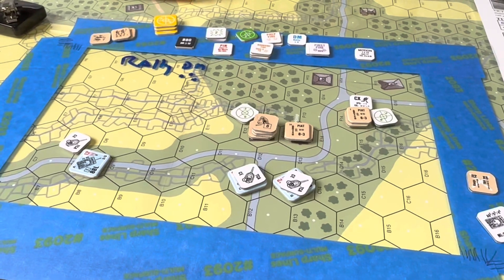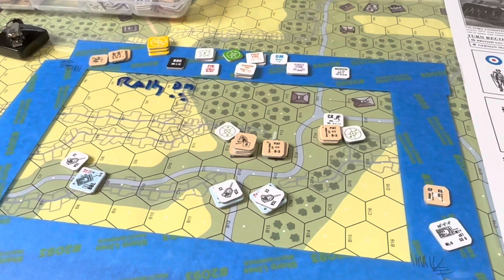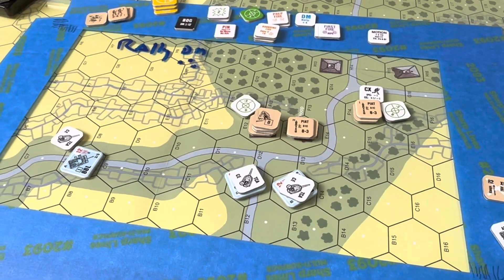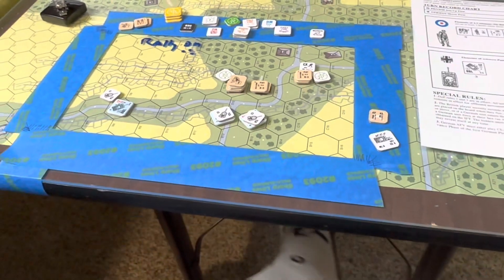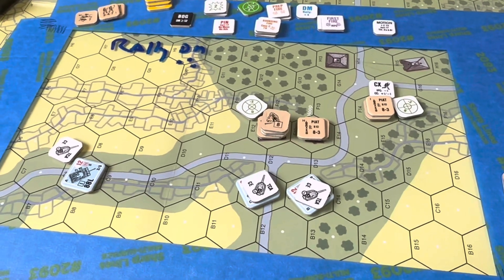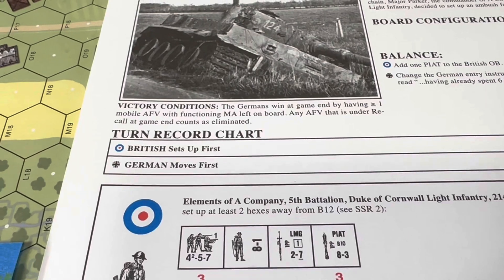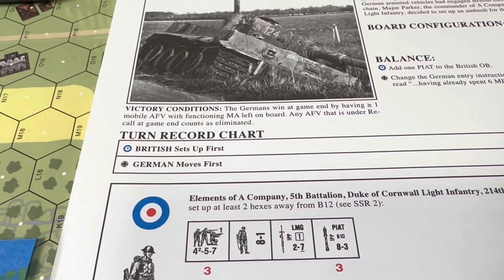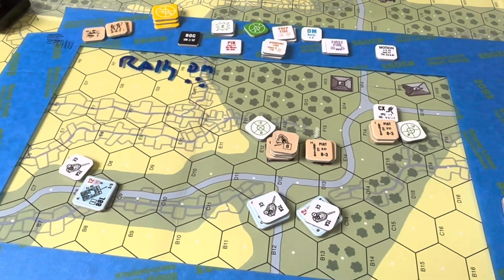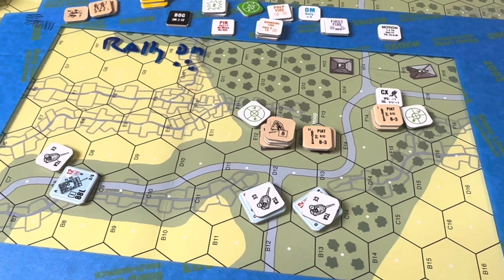Decision at Elst 1, Ambush at De Hoop — I really should put this on a tripod. Game over. British didn't do anything — they basically all broke from the gun. So the tanks need to be moving around. They can't just sit in those buildings — there's no advantage to sitting around, really, except for the protection of the buildings. The tanks just sit back, because the victory condition is greater than one mobile AFV with functioning main armament left on board. So I don't even have to destroy them really. Anyway, that was a fail from the British perspective and a great job from the Germans.